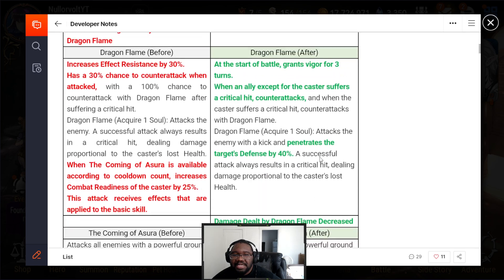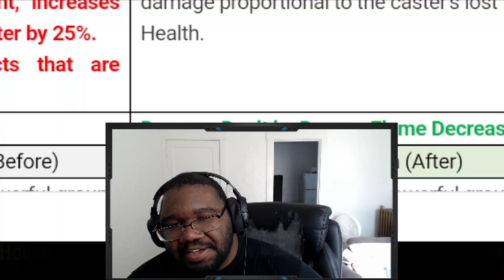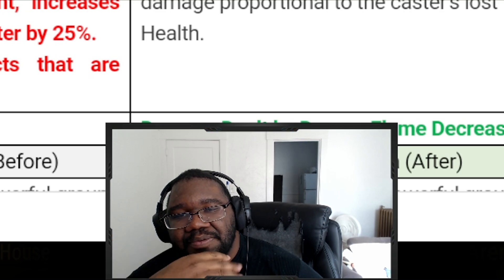On S2 they got rid of the 30% effect resistance. My MLK has like damn near 300 effect res, so getting rid of 30% still puts him above 250, so MLK is still great. Now at the start of battle he gets Vigor, and when an ally is set for the caster to suffer a critical hit he counter-attacks. When he himself gets crit, he counter-attacks with Dragon Flames. That means he has a free Elbris effect technically.